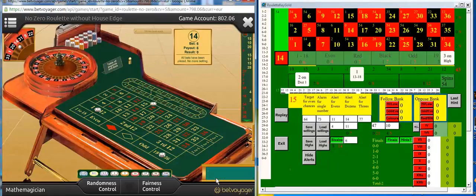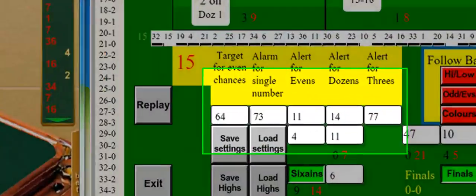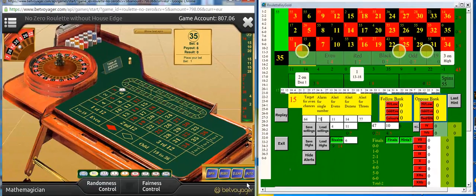This demonstration shows how I use the sleeper alert. I set the alarm for single numbers at 73, so at spin 74 I will be alerted to all the numbers that have slept over 73 times. In the meantime I am making other bets as suggested by Roulette Key Gold, but I won't go into them now. I will see you in a moment when I get to spin 74.